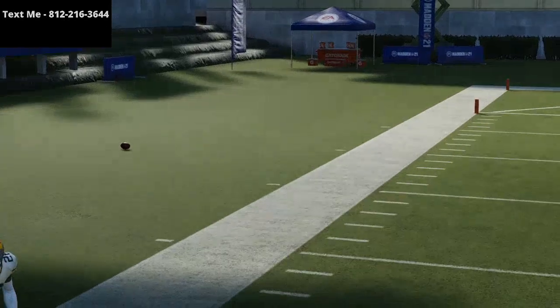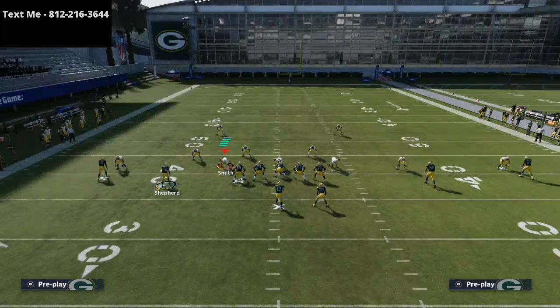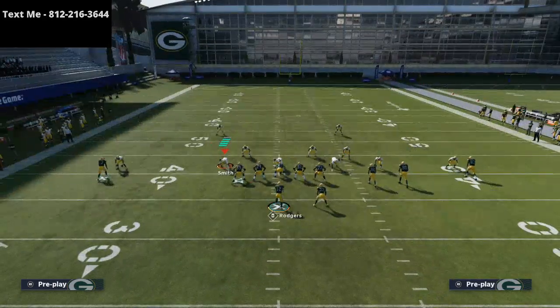But what I want to talk about is motioning and how sometimes routes will change. For example, if I had Shepard on a slant and I motioned him to the right, what you're going to see happen is he is going to slant now to the left. But that doesn't happen for every single route — in fact, it only happens for a select few routes in the game.